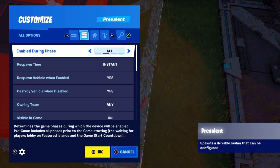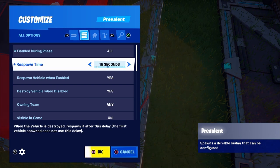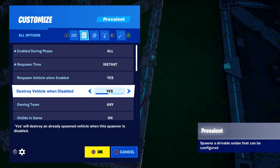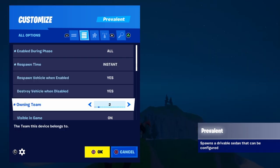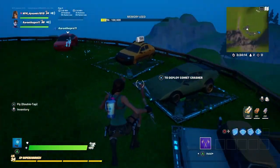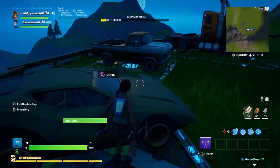You have loads of settings. Some of these things include 'enable during phase,' which you can change to pre-game, in-game, or whatever. Respawn time might be useful for some game modes where you need to make the car respawn at a certain time. The 'respawn vehicle when enabled' setting lets you have it only for your team too.